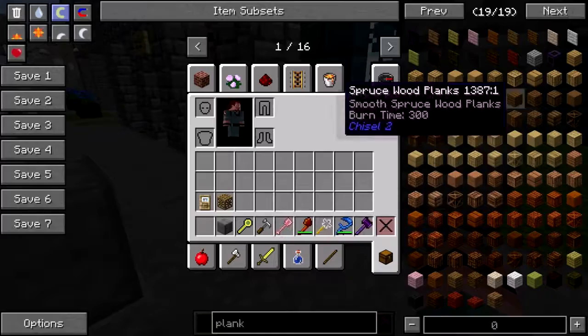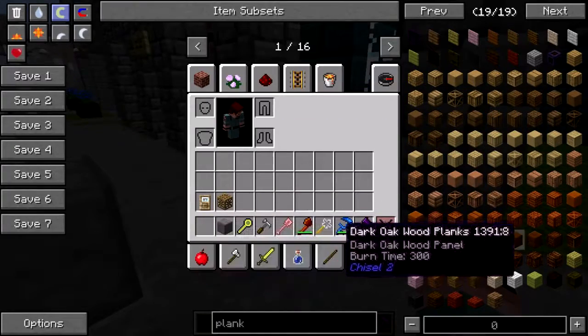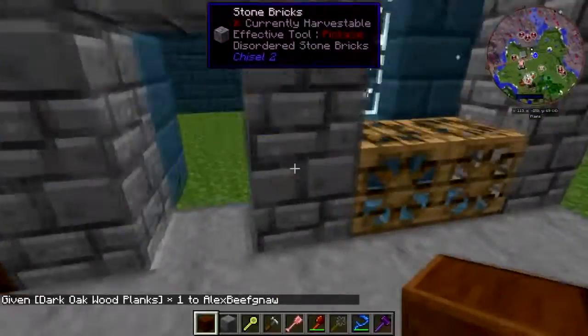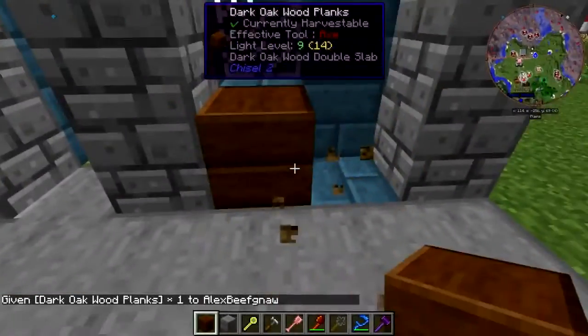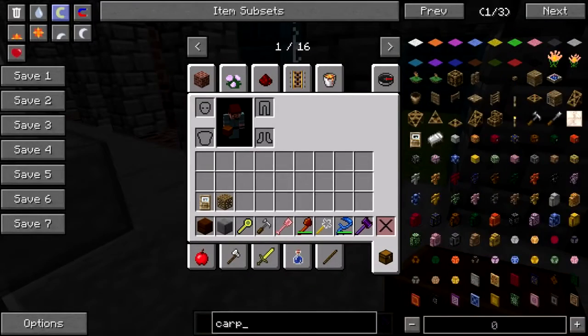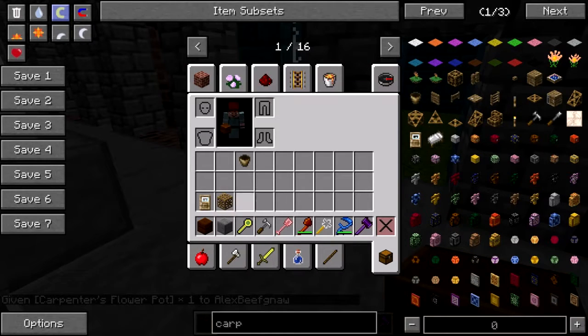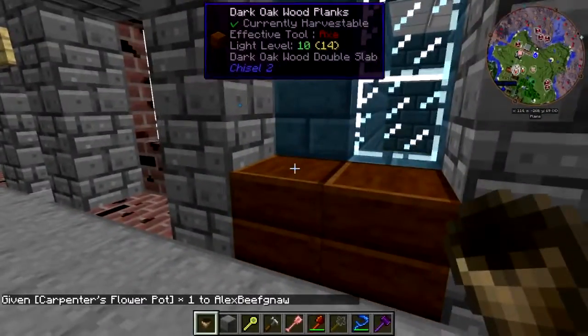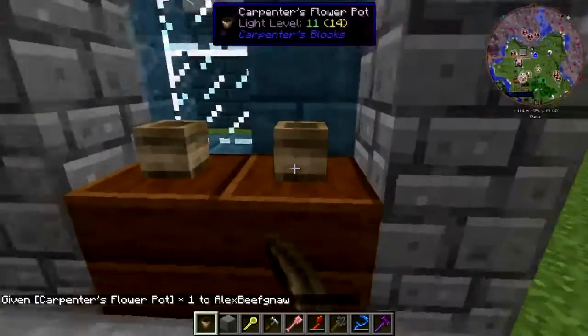That's something that looks cool. Oh, there we go. Give me... I'll scratch my head. Carpenter flower pot. And pop, pop, pop, pop.